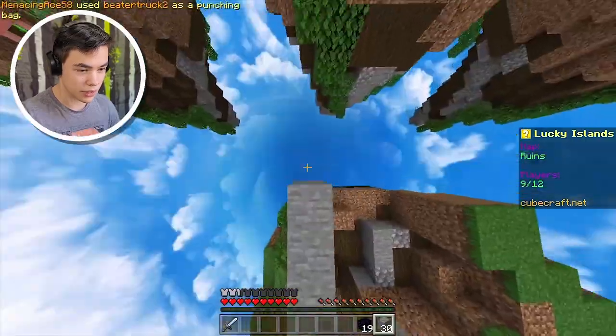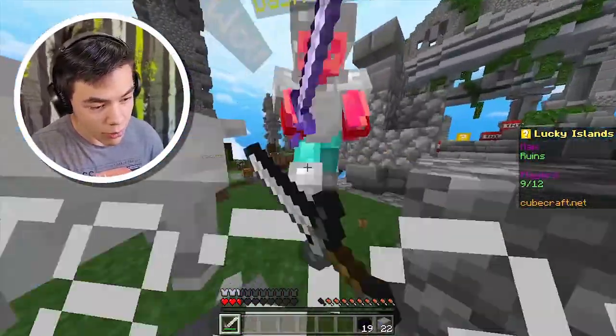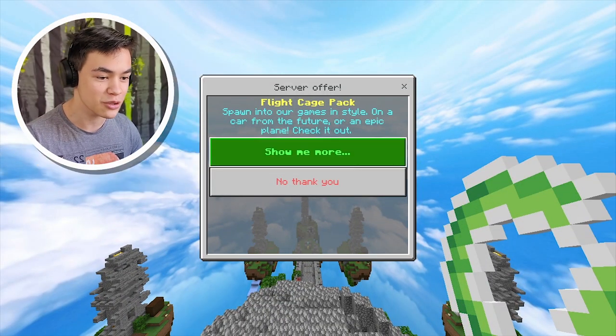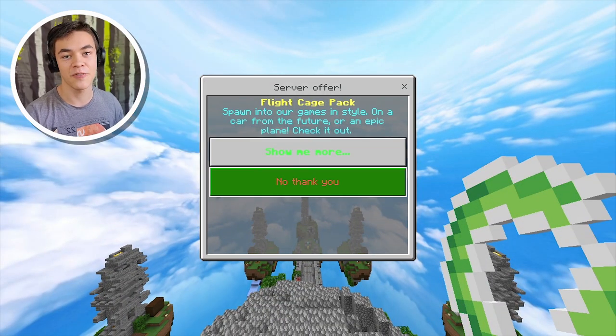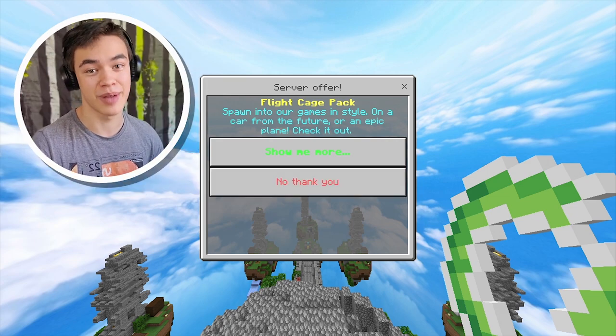That should be enough. There's one guy over here. Get out of here, what are you doing? Oh my god, he's got like full diamond armor — well, not full diamond, but he's so stacked. How do you even get that stacked? First game maybe wasn't so good, but maybe next game we can do better.